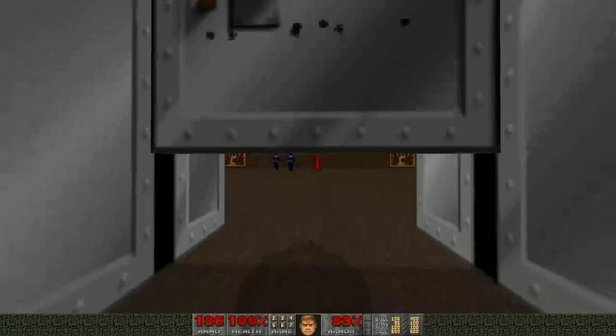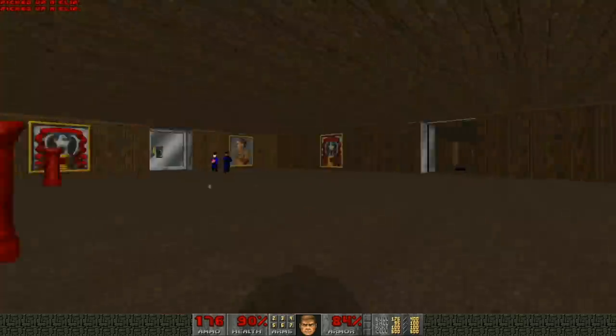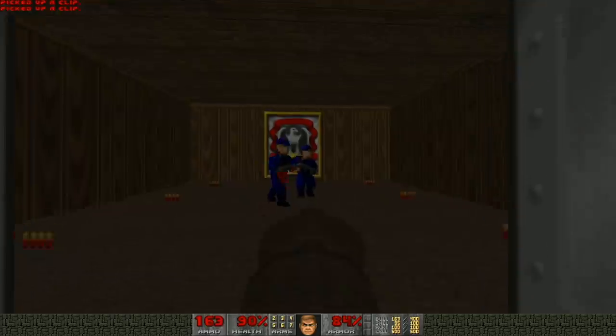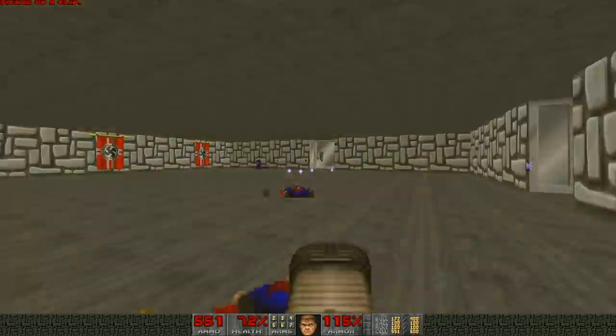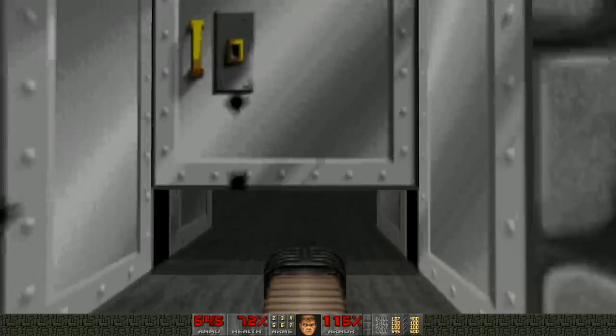There are some differences though — for example, instead of guard dogs, there are demons. And once you beat the level, you have the option to jump back into the Doom 2 campaign, or you can move on to the next secret level, which is another Wolfenstein map, except this time you have to fight a cyberdemon. Neat little secrets like this actually carried on to the newer Doom and Wolfenstein games, which is great, because the secrets in these games were always a blast to uncover.